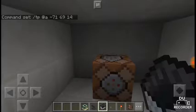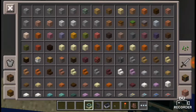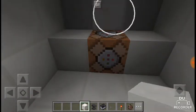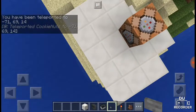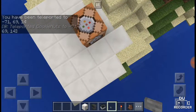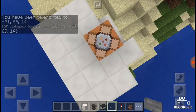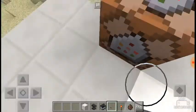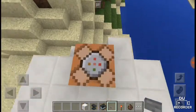Now let's get a block here and put a button on it. Press the button and — it really works! You don't need redstone at all. The command block is really useful; you can use it for so many things.